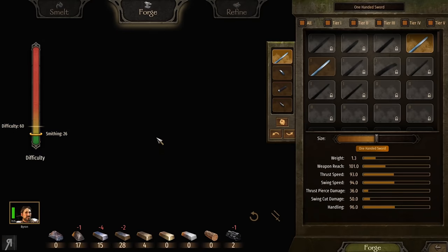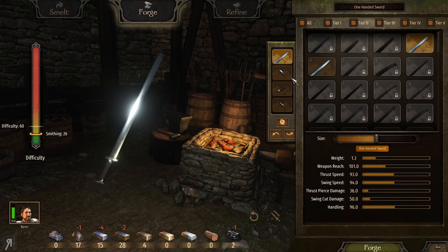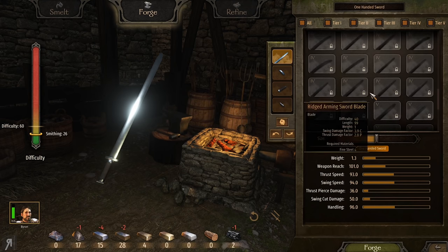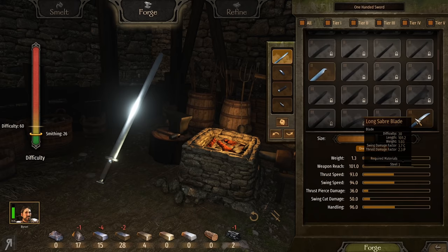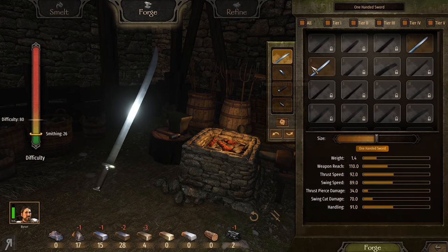I'm going to go into the smithy real quick and see what I can actually make, because I'm wondering whether I can make katanas. I actually don't know whether I can. I don't have any of them right now — I literally just have a long saber blade. Personally I like saber blades quite a bit.